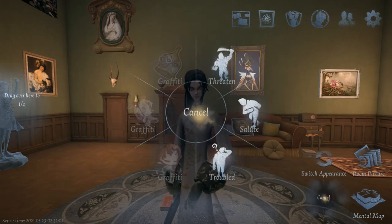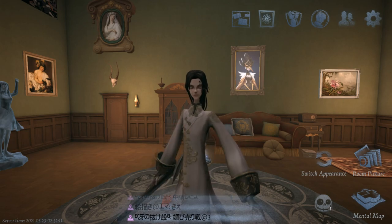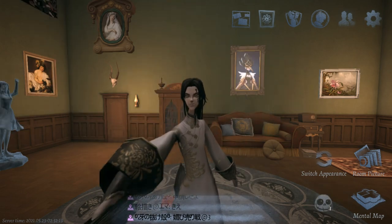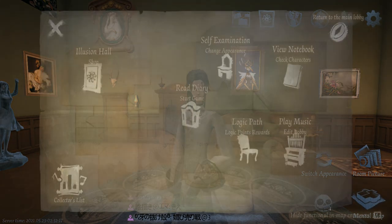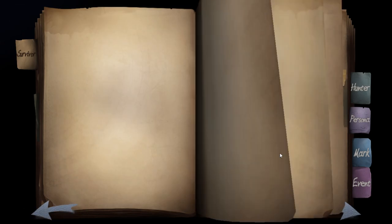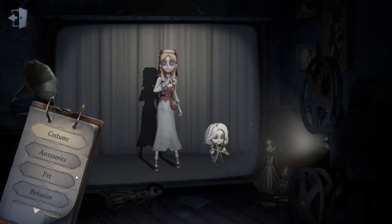Hi everyone! In today's video, I'm going to give some tips on using the newest Survivor, Toy Merchant, aka Annie Lester. I'd like to note that I'm still pretty much an amateur at playing her, and I don't own her yet. But I do plan to buy her real soon, and I've tried using her in a few matches using my character trial card.